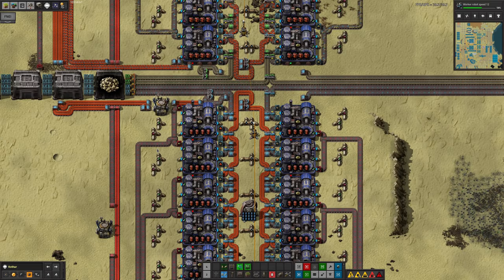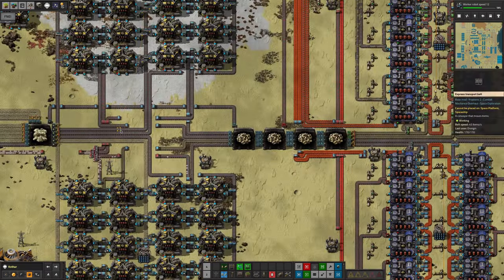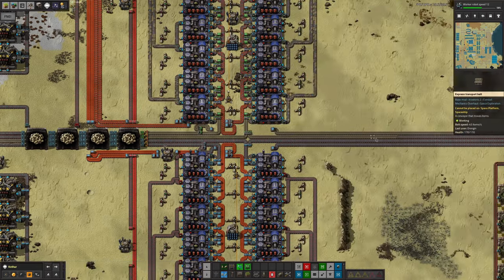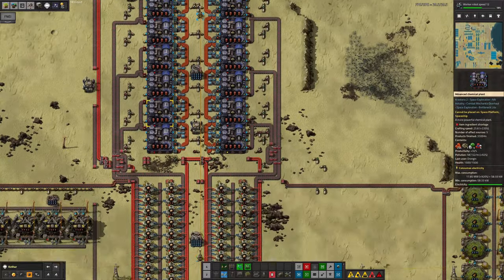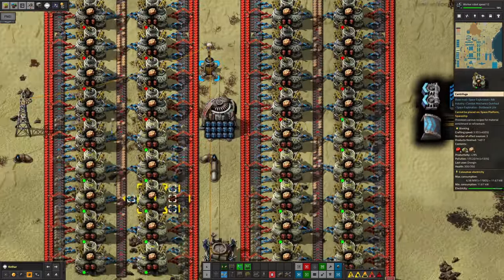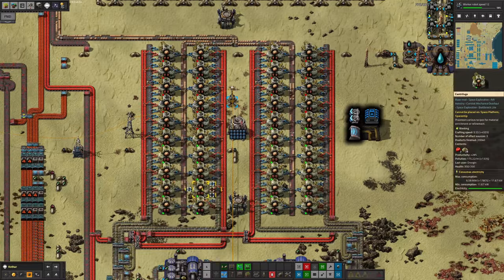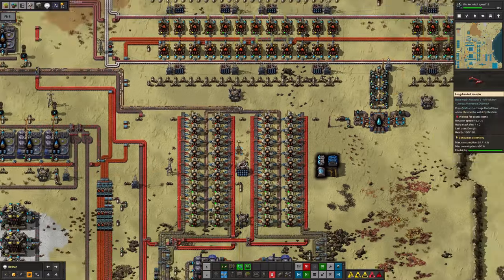I suspect in general there's been quite a lot of upgrades here because I think Mike generally built with red belts and Mark has now upgraded quite a lot of that to blue belts all the way through here. Up here we've actually only got tier 3 productivity modules in these centrifuges. That's something that might be worth upgrading, but tier 6 modules are kind of expensive, so I think this is why we've not been using as many of them as we might.